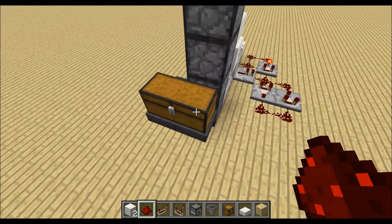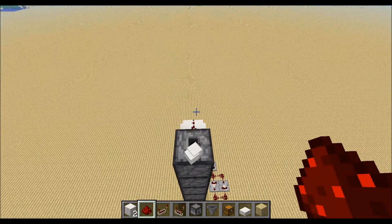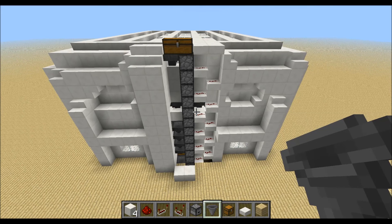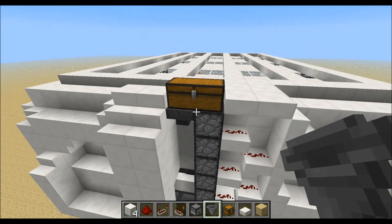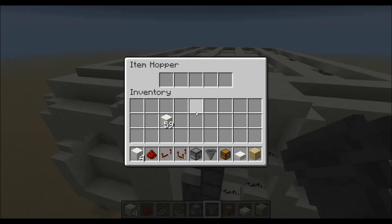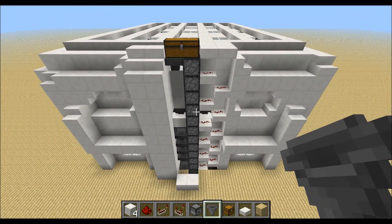So now our item elevator works already. As you can see I placed down an item elevator like this in my automated storage area, so I can lift the items from the bottom to the top. I placed down a chest up here as a buffer, so the items can be sucked out by this hopper. I hope you enjoyed this video — if you did, please share it with your friends. Thanks for watching.